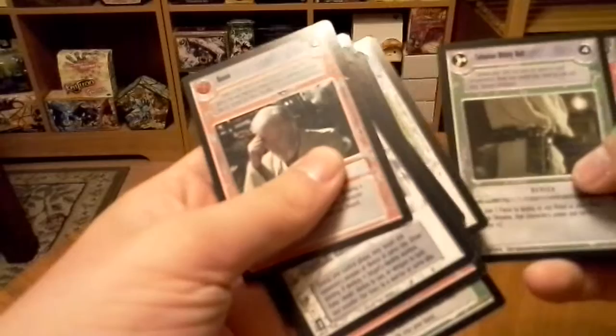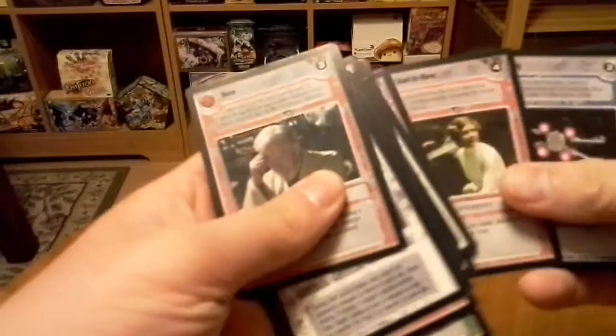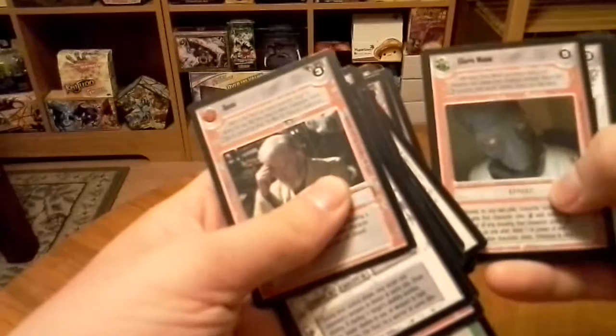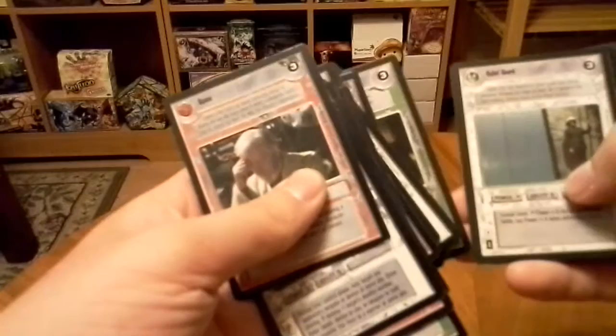Rebel Trooper. R4-E-1. Tatooine Utility Belt. Hans Dice. Collision. It could be worse. X-Wing. Lift Tube. R2-X2. Hyper Escape. Hear Me Baby. Hold Together. LR's Madoc.